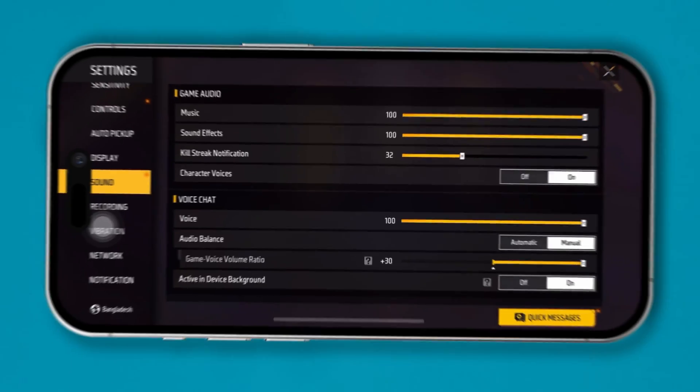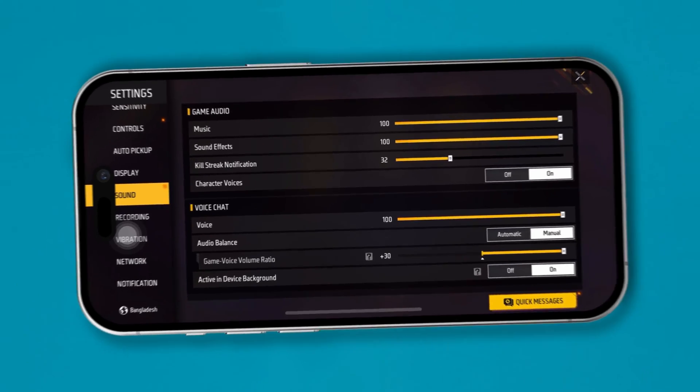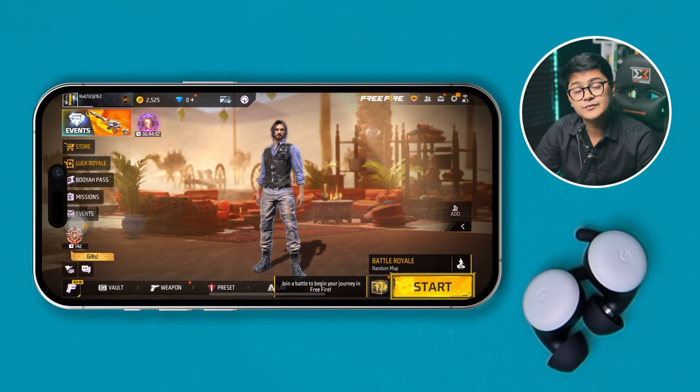Welcome back. Today I'll talk about voice chat not working on Free Fire using iPhone. When you play games with your friends you might want to talk to them, but if your voice chat is no longer working while playing, here are the troubleshooting steps you want to consider doing on your iPhone to fix it.